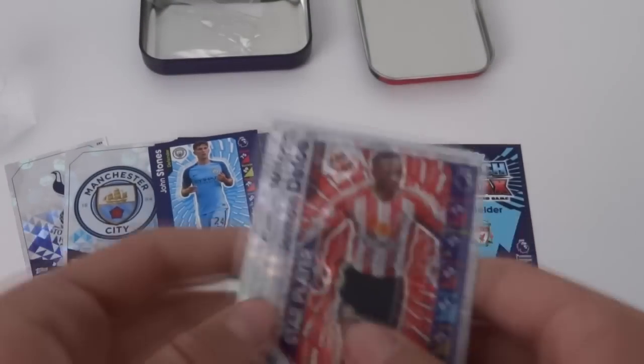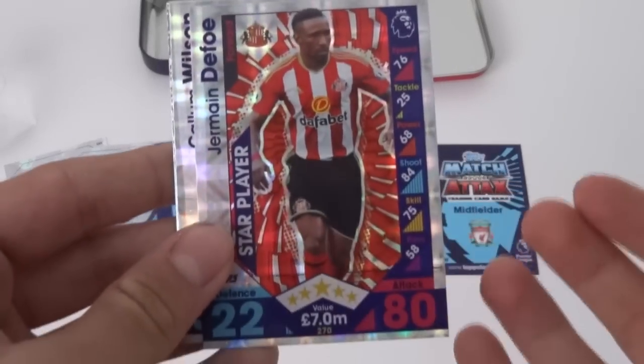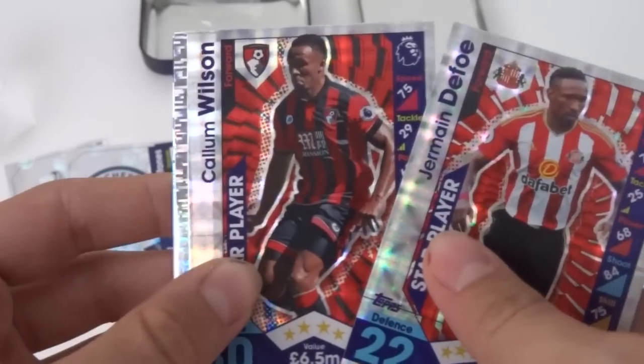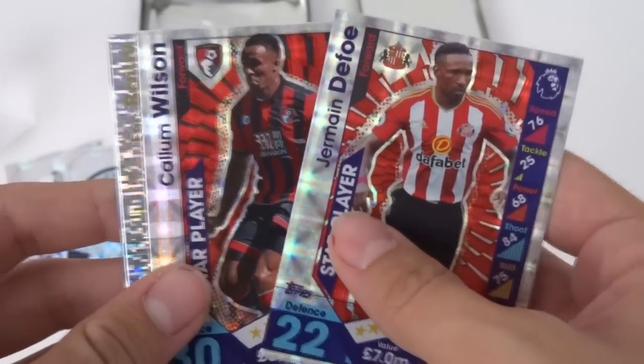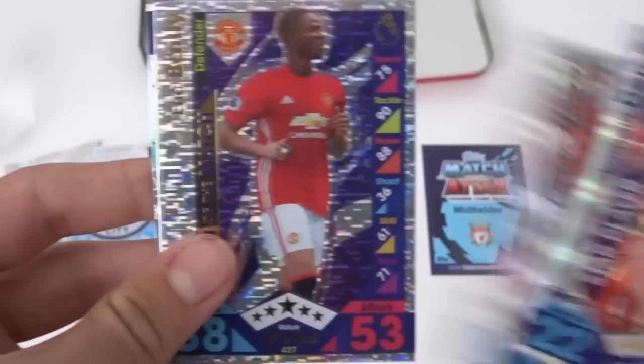So there we go — Tottenham and Manchester City, two fantastic logos to get there. And then we've got Jermaine Defoe star player and Callum Wilson star player. The amount of times I've got these two players is unheard of.